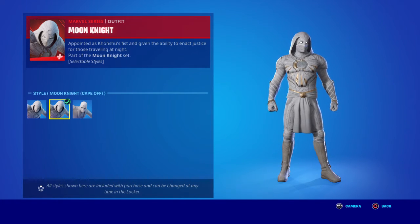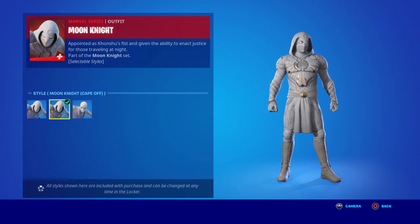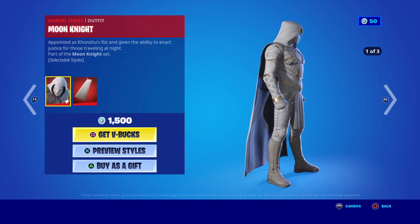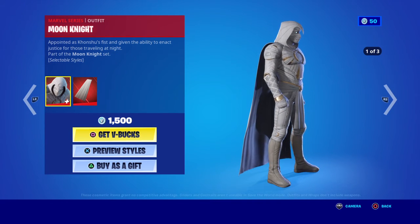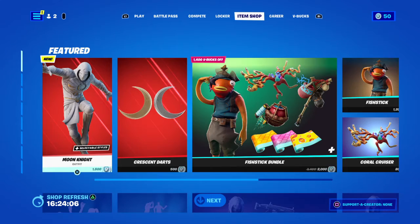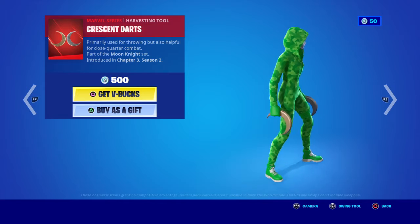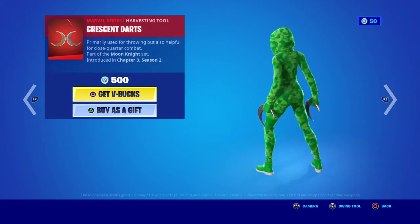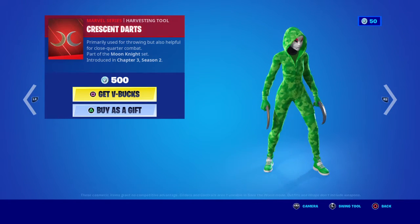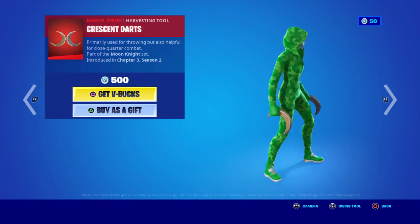Part of the Moon Knight set with selectable styles - it's this season with Marvel, Marvel collection. It's not bad for 1500 V-Bucks, I wish I had the 1500 V-Bucks - I would have it in my collection. It doesn't come with harvesting tools, you've got to buy them separately. This was introduced in Chapter Three Season Two. The pickaxe is only 500 V-Bucks - I wish I had that too, then I could have both.